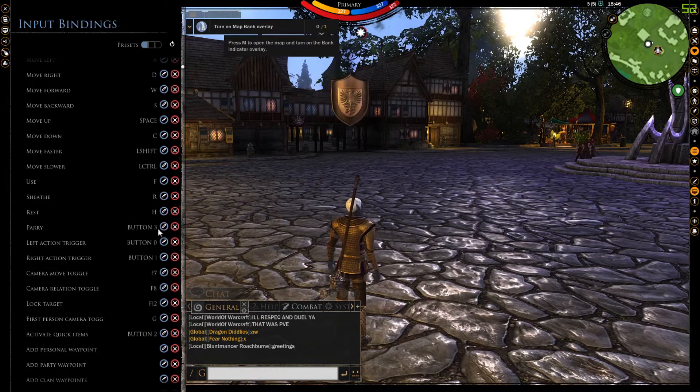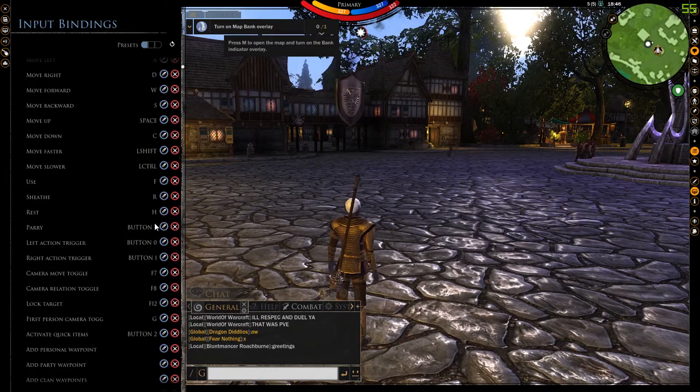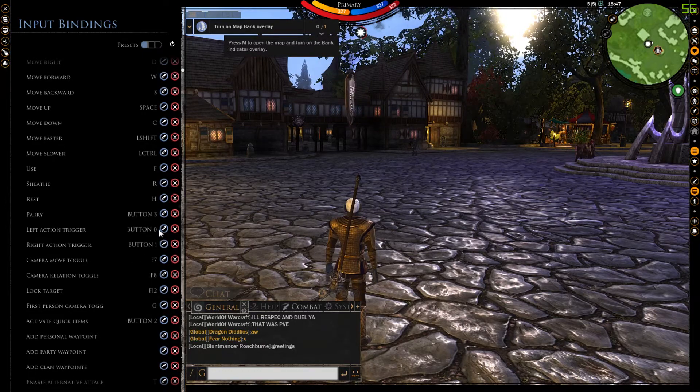It is best to bind your skills and quick items to keys directly that come naturally to you. For instance, I like to use my third mouse button for parry instead of using the V key.